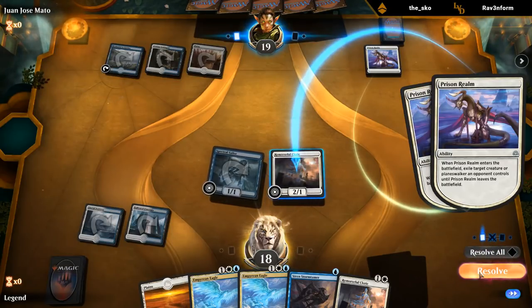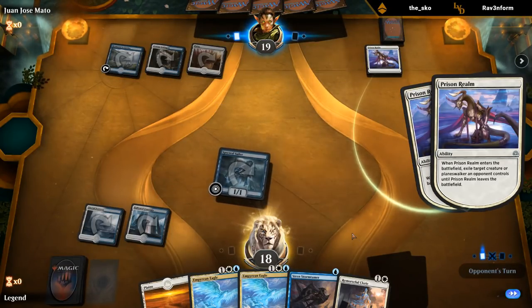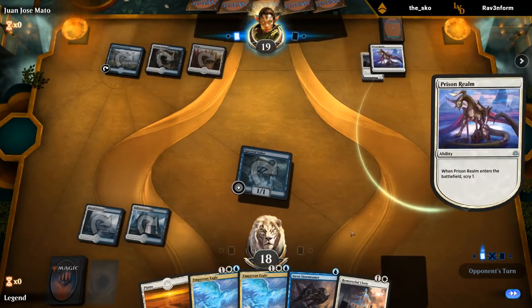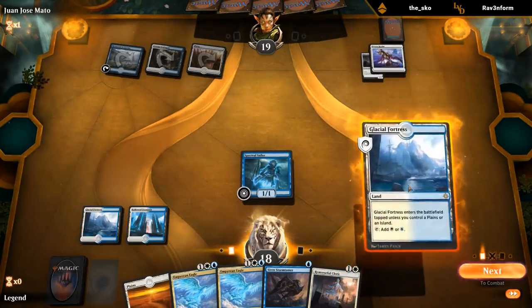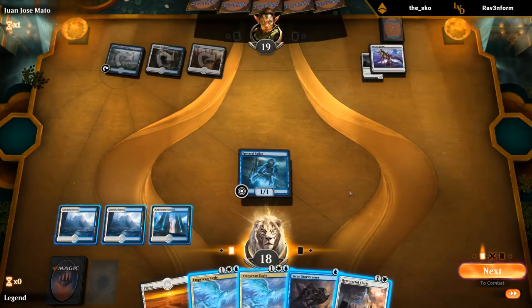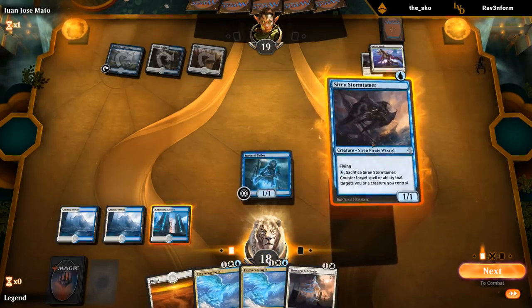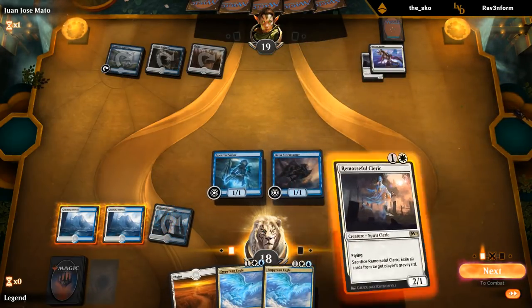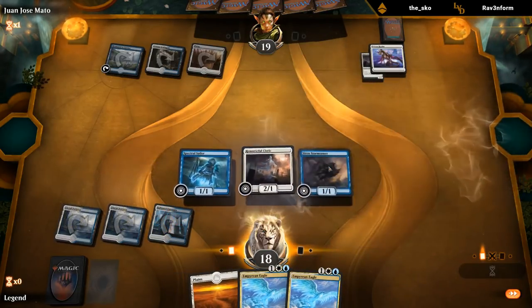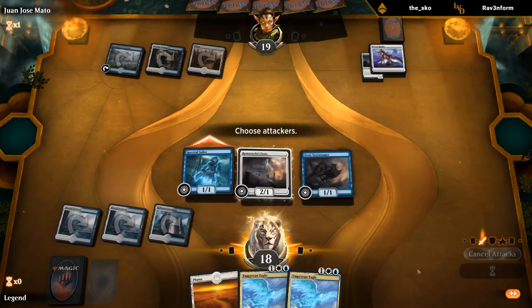Prison Realm — pretty old version of Scapeshift then. I like Stormtamer plus Cleric instead of Eagle here — it aligns up a bit better against the Teferi. That way we'll have Stormtamer protection for Eagle in case they have another Prison Realm.